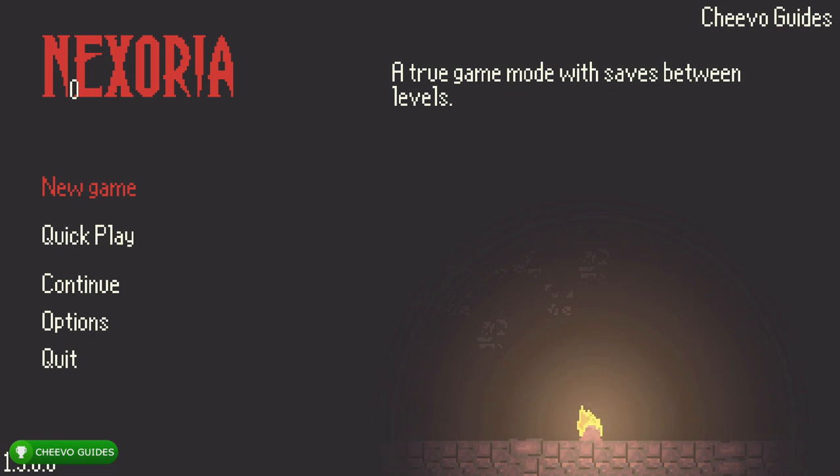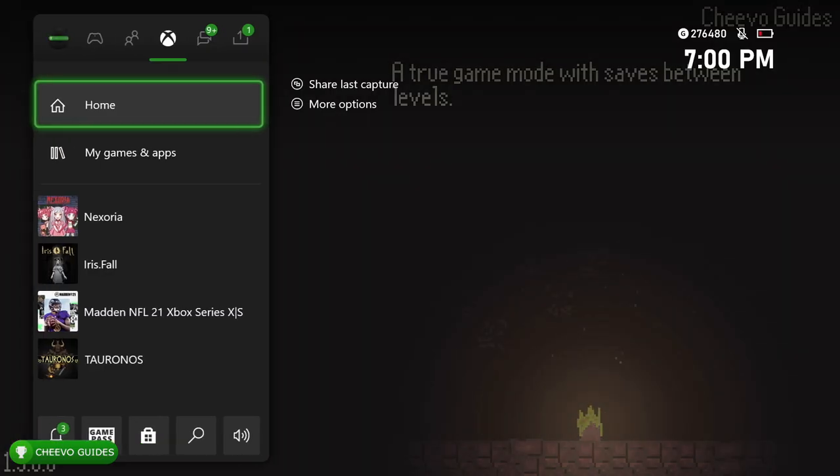What's up guys, this is back here again with another achievement guide. Today we're focusing on Nyxoria. This game is developed and published by Turnox. It just got updated with another 1000 gamerscore, taking it from 2000 to 3000 gamerscore. On top of that, the game is only $4.99. The first 2000 gamerscore takes anywhere from an hour and a half to two hours. The latest 1000 gamerscore update is going to take you anywhere from 15 to 25 minutes.